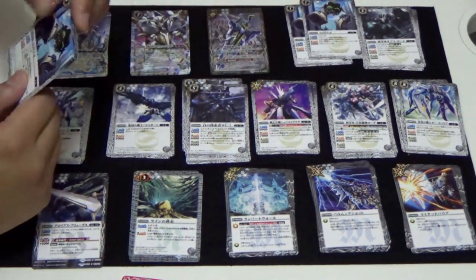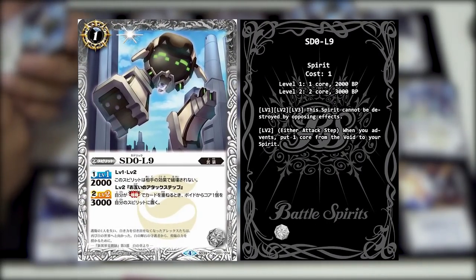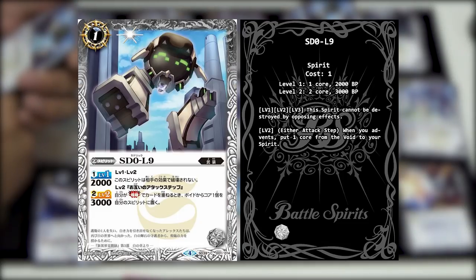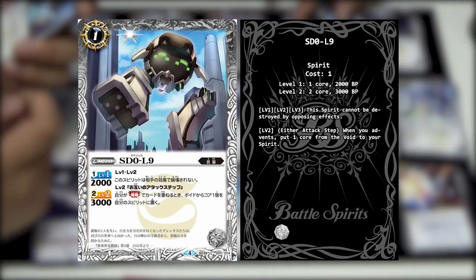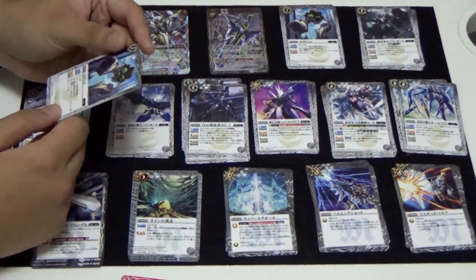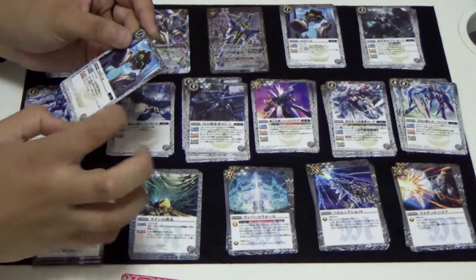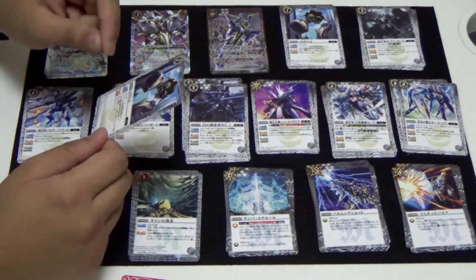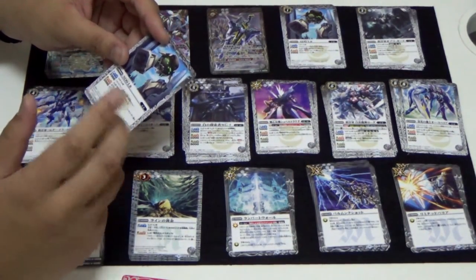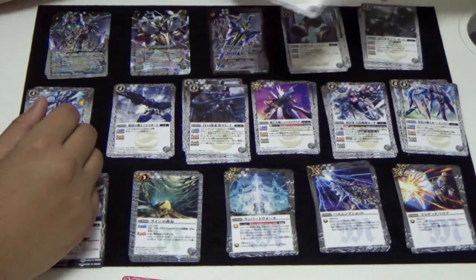The next card is a very cute cost-one spirit called Cedric-L9. Its level 1 and 2 ability is that this spirit cannot be destroyed by opposing effects. At level 2, during either attack steps, when you advent the card, choose a core from the void and put it onto one of your own spirits. The void is the core pool - where all your spare cores are. This helps with leveling up your spirits or providing extra resources.